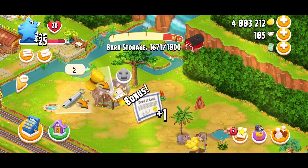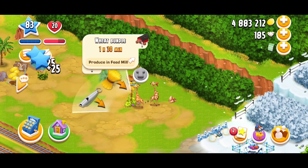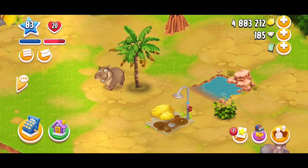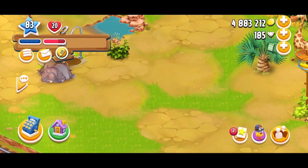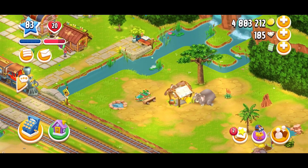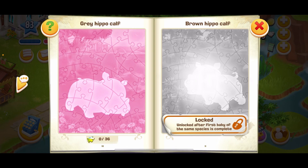I'm going to wake up all my other animals and feed them too. I need more animal feed. That is a cute hippo! Let's name the hippo — hmm, I'll go with Lily. I don't think I have anything named Lily, and the other hippo is named Rosie, so they kind of go along with each other. And I unlocked the gray hippo calf!